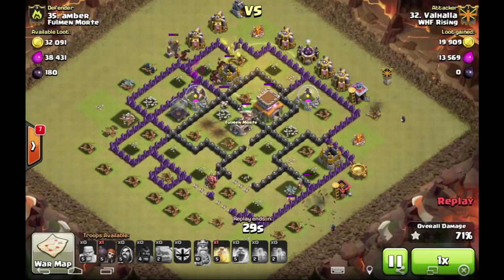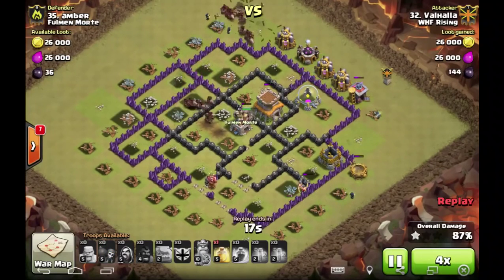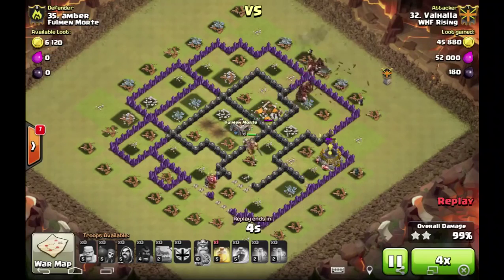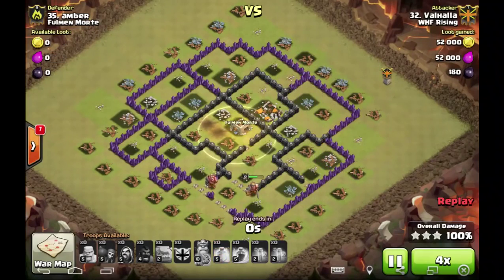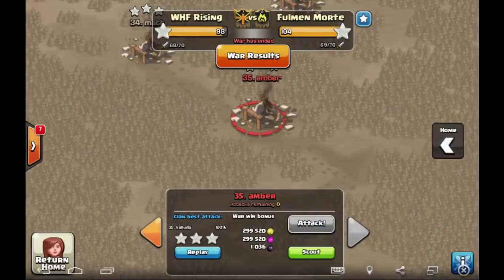Those hogs finish it up with that last heal on top, and then it's just time to clean up. Has a swag heal and crushes this base as well. Shout out to Fulman-Morte, and great job by the Town Hall 8s too — really, really nice fresh hits. Good job to all those that got the six stars and even those that didn't, because they had to go ahead and do scouts for us; they weren't given the opportunity to get six stars. Appreciate the effort — way to go to those guys in WHF Rising.